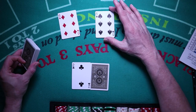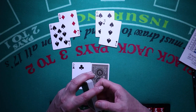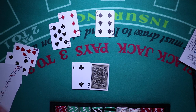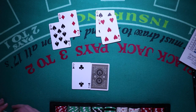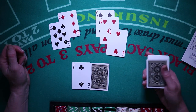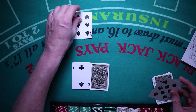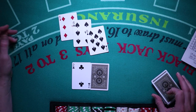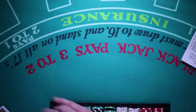If you split sixes and hit one of them to get a 5, giving you 11 against a 2, you'd want to double that. But if they won't allow doubling after splitting, instead of splitting, just play it as a hard 12 — in which case you might hit and get a 20. So there are a couple instances where you don't want to split pairs unless you have the ability to double after splitting.